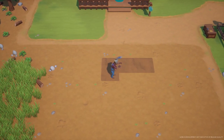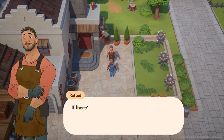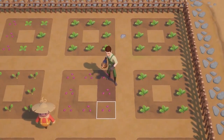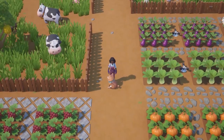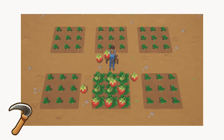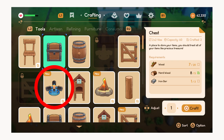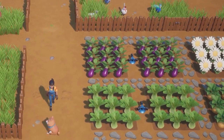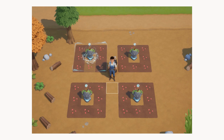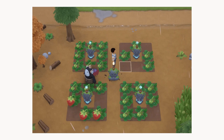Let's begin with the very basics of farming. You will have a set of starter tools which you can upgrade over time at the blacksmith's shop, which will help reduce the stamina your player consumes when using them. The tools you'll need for farming specifically are the hoe to till soil, the scythe to clear grass and harvest certain crops, and the watering can to water your crops. You'll also be able to craft sprinklers to automate watering, and later recruit giant friends on your farm.